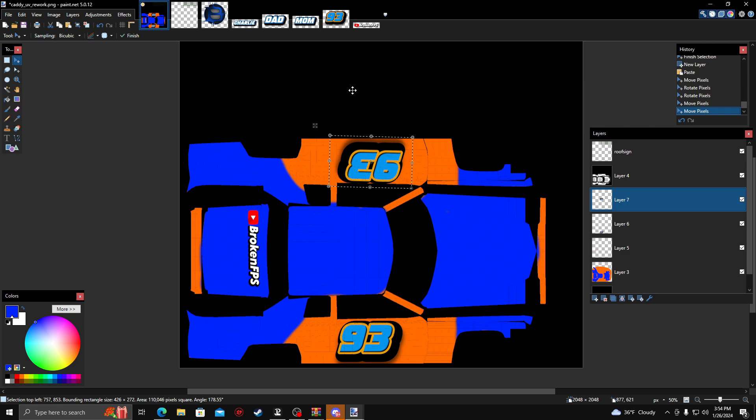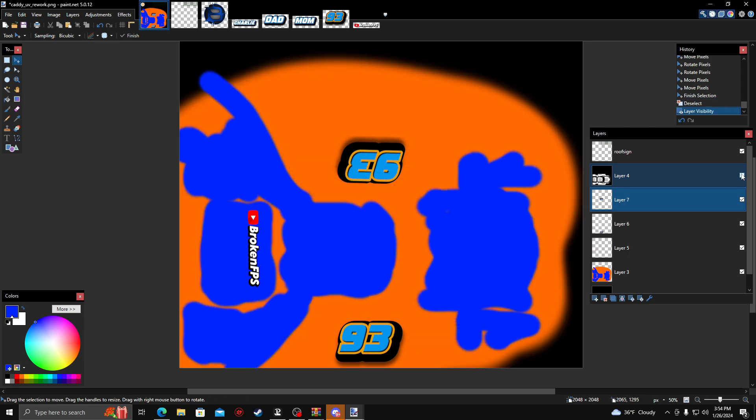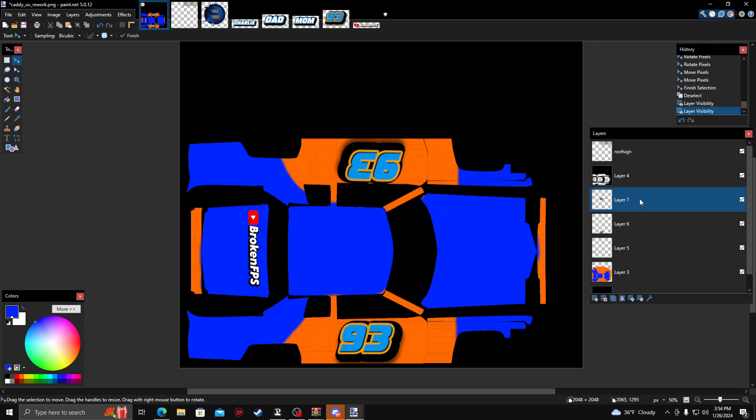I'm going to hit Escape to go off that layer — that's the number down. I'll show you how to make selections to pull some stuff if you want. I remember what I did wrong — this layer here takes away the lines, and I'll show you when we get into that.